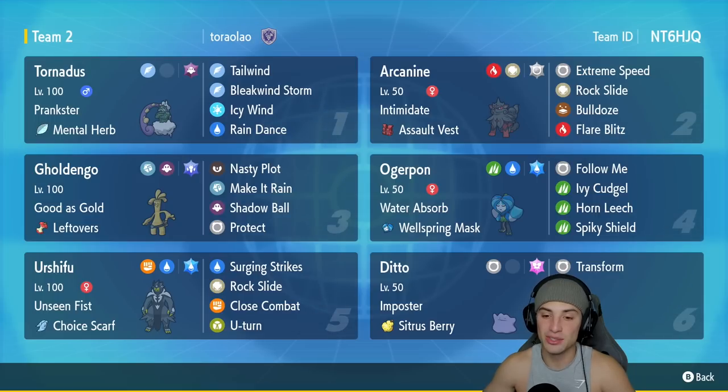Ditto's got Imposter as an ability, so every time it hops onto the field it will transform into the Pokémon it's up against — taking all the stat changes and moves. Very situational but I think we can pull it off. Our first Pokémon is Tornadus with Prankster and the Mental Herb, running Tailwind, Bleakwind Storm, Icy Wind, and Rain Dance — great speed control, damage, and weather control, which is massive in Regulation E.